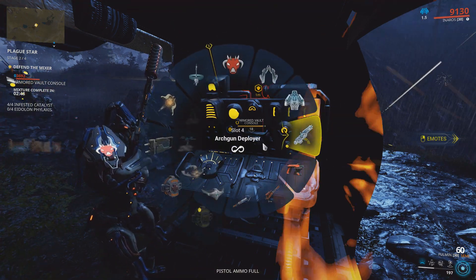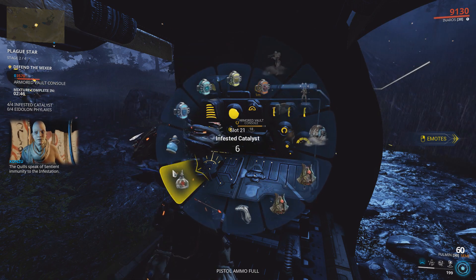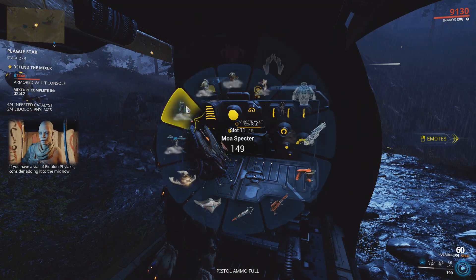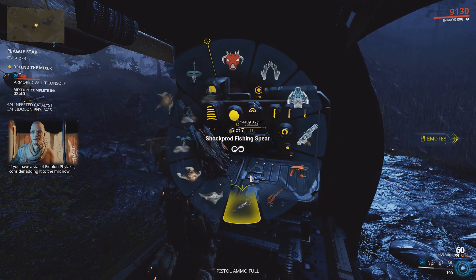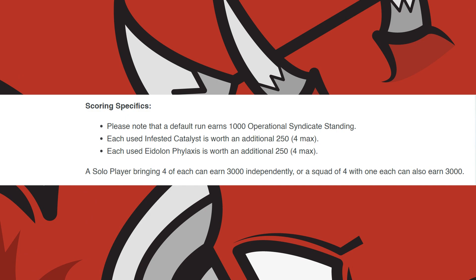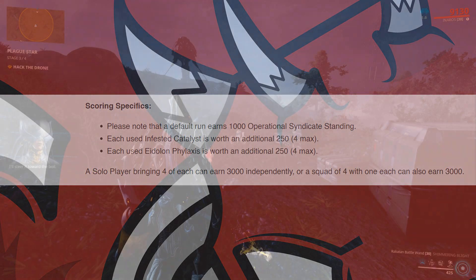You'll also be able to add the Eidolon Phylaxis, which increases the levels of enemies during the 4th stage. Both of these will need to be purchased, built, and equipped into your gear wheel before they can be used during Stage 2. Each item added to the mixer will also add an extra 250 standing to your bounty reward. The vanilla bounty rewards 1000 Operation Standing, and if you include all of those aforementioned items, you will get 3000 Operation Standing.